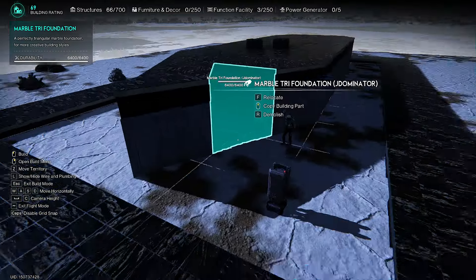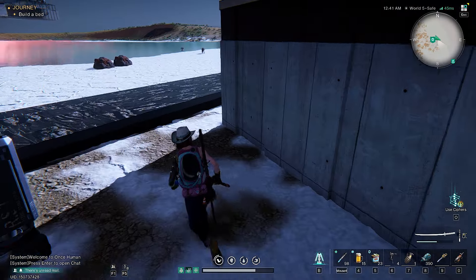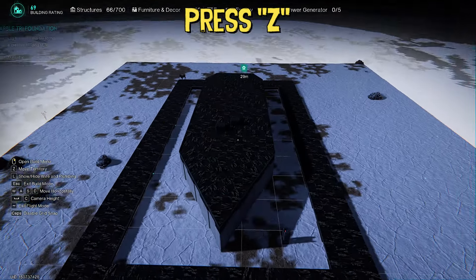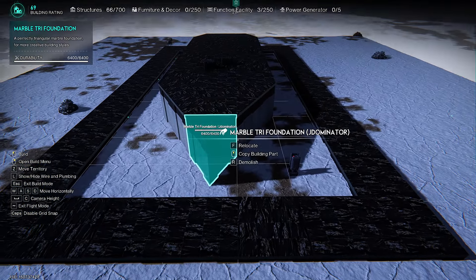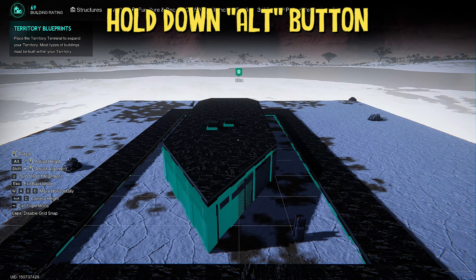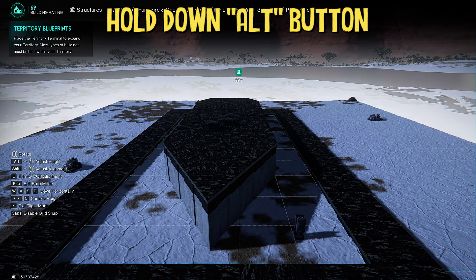Once you're done, it's time to make the base float. Press the Z button on your keyboard and just relocate your base to the same exact spot in place. Now, before you place the base down, you need to hold down the Alt button and then keep scrolling up until you reach the structure's maximum height.